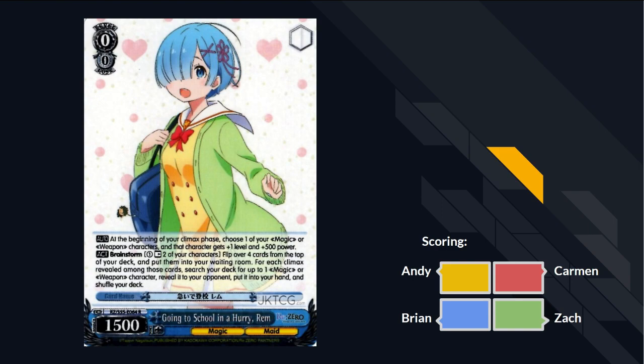Going to School in a Hurry, Rem. The art is gorgeous - I'm super upset I passed on this figure when it was announced. At the beginning of your climax phase, choose one of your magic or weapon characters and give them a level and 500 power. And it's a tap two rest brainstorm - search brainstorm. Remying for a level is fucking wild - that's really good in today's meta. In Maids I think it's good enough to play. You play three of the Ram from Set 1 and two of this.